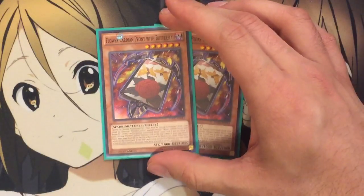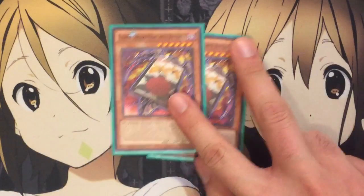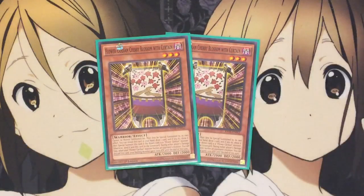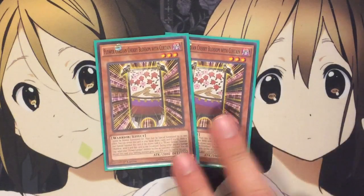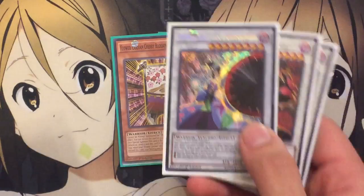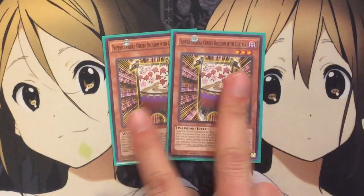I also run two Peony with Butterfly — another tuner you can run. It has a draw effect as well, plus the same tribute effect as Boar and Deer. I just like running the backup tuner; having five tuners in the deck really helps speed up the synchro summons. And I run two of the new Blossom with Curtain. This card almost made me want to run 41 cards. You can reveal this card in your hand, draw a card, and if it's a Flower Cardian monster, special summon this card, otherwise send it to the graveyard. It also has an Honest-style effect — you can discard this card when a Flower Cardian monster battles, and it gains 1,000 attack. So you can protect your big synchros, because your Flower Cardian Light Shower has 3,000 attack but your opponent will often find a way to attack over it. That's where this card comes in handy — we have hand traps for this deck now.